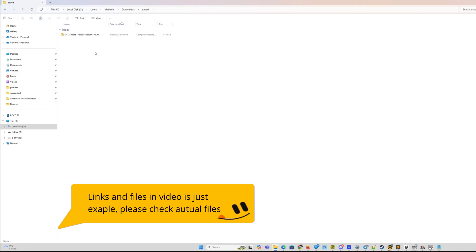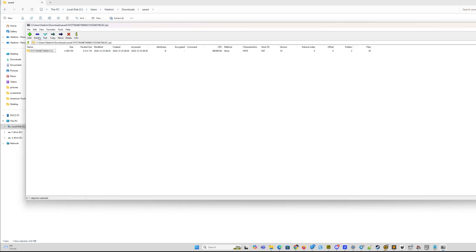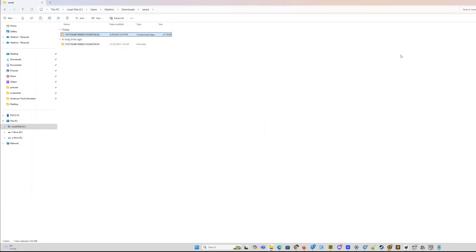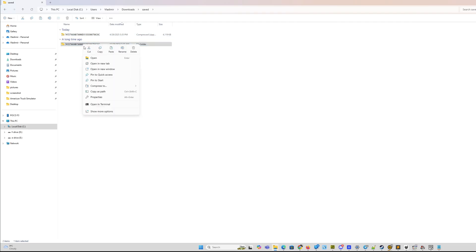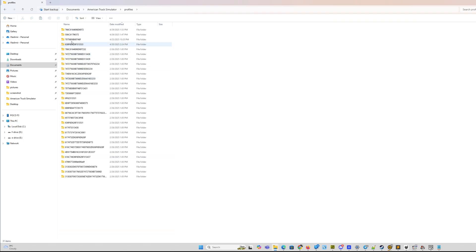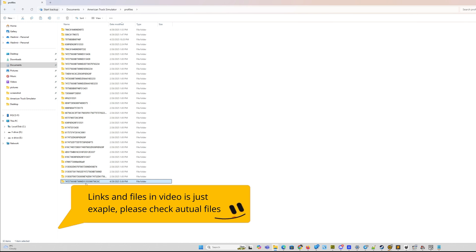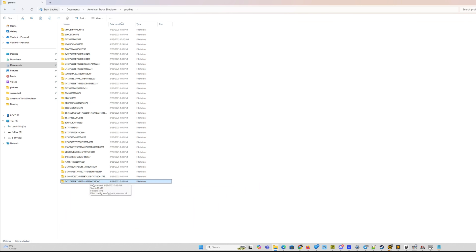Locate the archive on your computer and unzip it. Now place the folder with numbers into your profile folder at My Documents/profiles. After that you can load this profile in the game and play. My profile names usually have 'trucksim' and 'data' in the name.